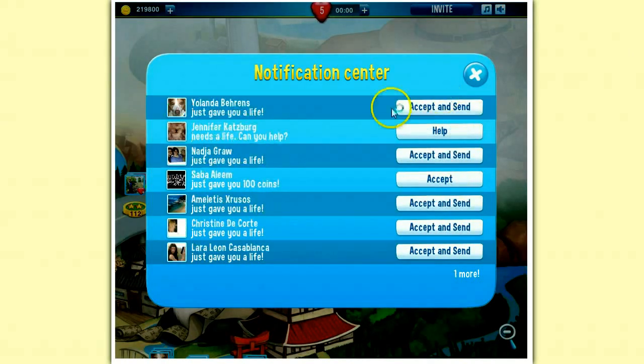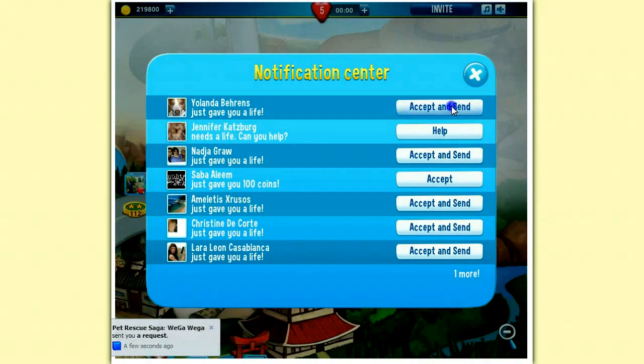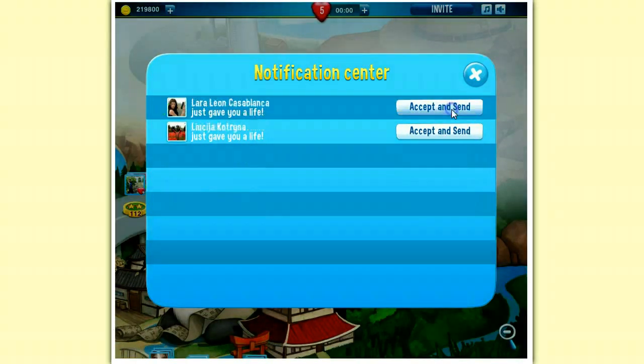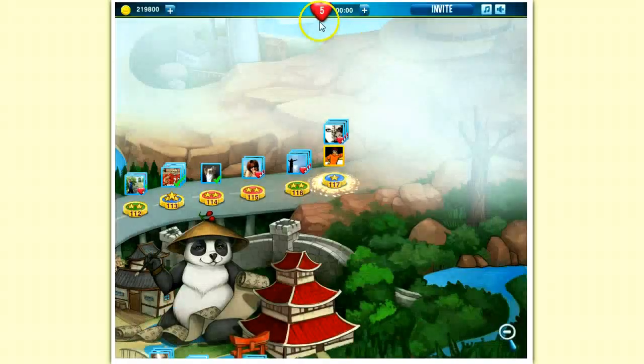And when they get the life, they get a similar notification, like this, to accept and send. And whenever they accept and send and I get it, I get 100 coins. I always keep my life cap full, so I get coins instead of lives when my friends are helping me.